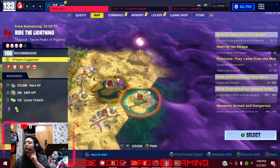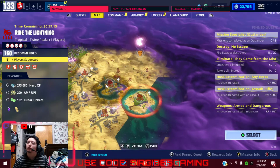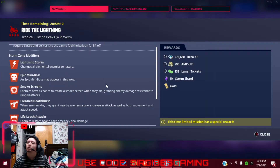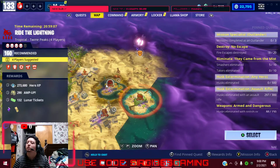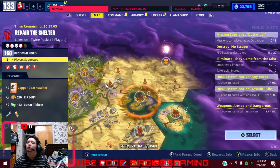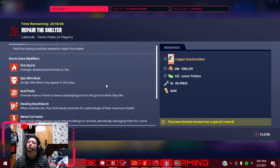We've got Ride the Lightning, Storm Shard — 5x Storm Shard, Nature Enemies. Build out brick or wood. We've got a 160 Repair the Shelter with a 5x Reaper and a Copper Deathstalker. It's got fire enemies and Metal Corrosion. Build out a brick and you'll be good to go.